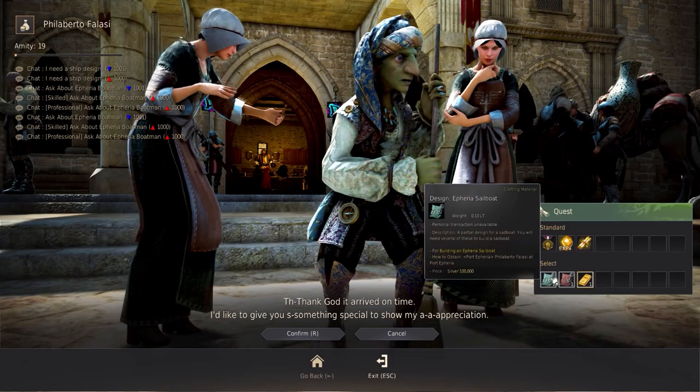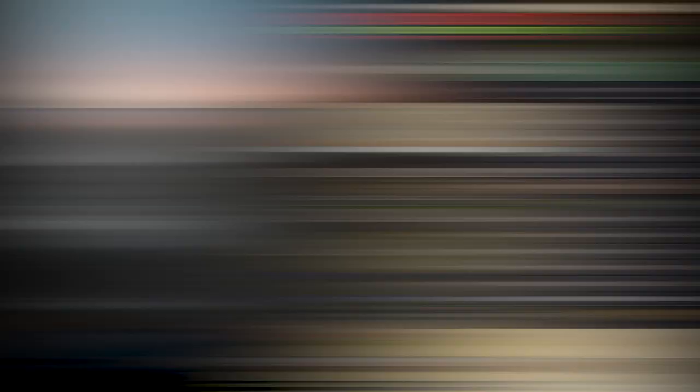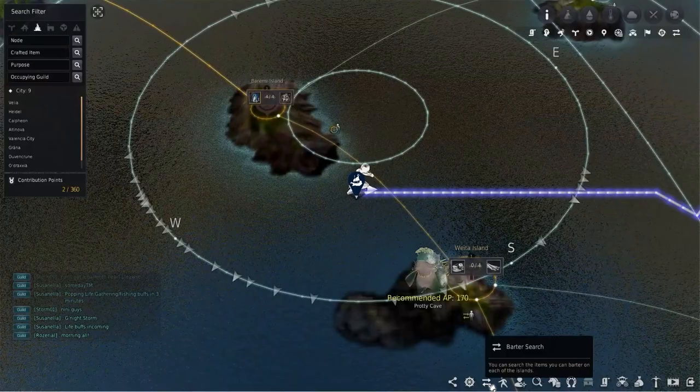If you don't have a Bartali sailboat or the Euphoria sailboat yet, I suggest pausing here and checking out my guide on getting the Euphoria sailboat — the link will be in the description down below. With the boat ready, it's time to open up the bartering menu. This can be found at the bottom of your map, or can be found by hitting escape, hitting life, and selecting bartering. In here has everything you will need to know about bartering.